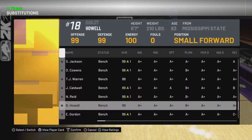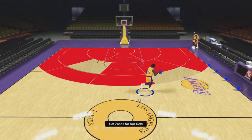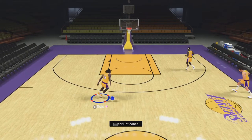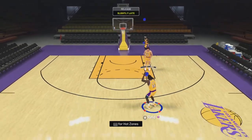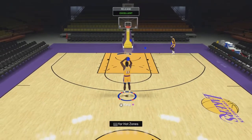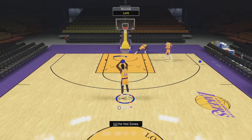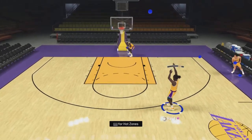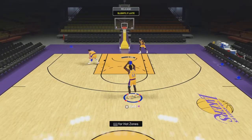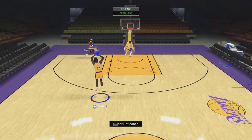All right, Naz Reid — here we go. Hot zones on three everywhere except for where I was just standing. He does not have Curry Slide but he does have good dribble animations. That jumper on my end is kind of weird but I kind of like it — it looks weird but it's not necessarily bad, just kind of looks weird. Yeah, not too shabby — the card's not too shabby if I do say so myself.